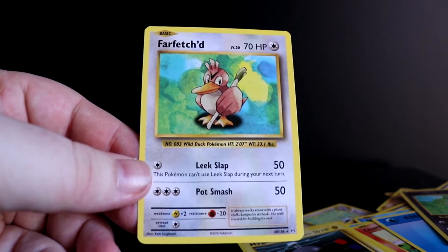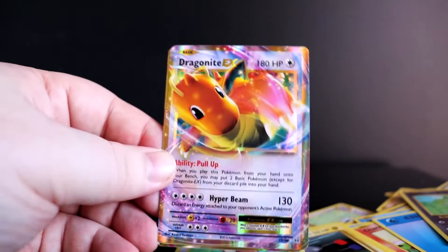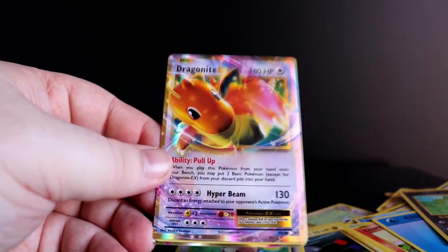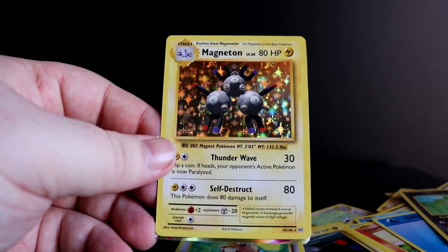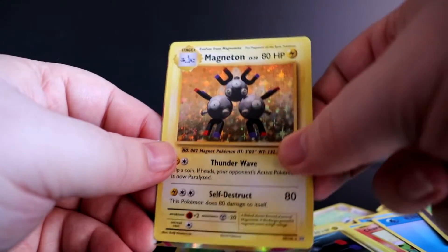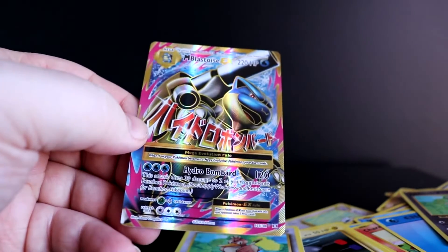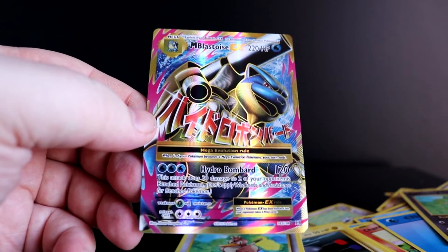We'll take it, but dude — we got a lot of regular rares this pack opening. Quick recap on what we did get: Chansey — love this card! Dragonite EX — this artwork is not too bad, I quite like the holo in it, it looks really nice. Magneton holo, let's go! I'm more excited for the holos than the EX's, if I'm completely honest. We haven't pulled a full art yet though. And Mega Blastoise EX — let's go, this card looks dope, it looks absolutely amazing!